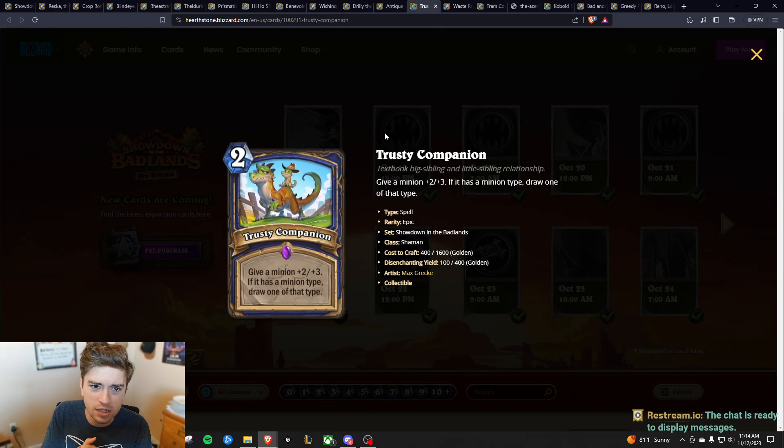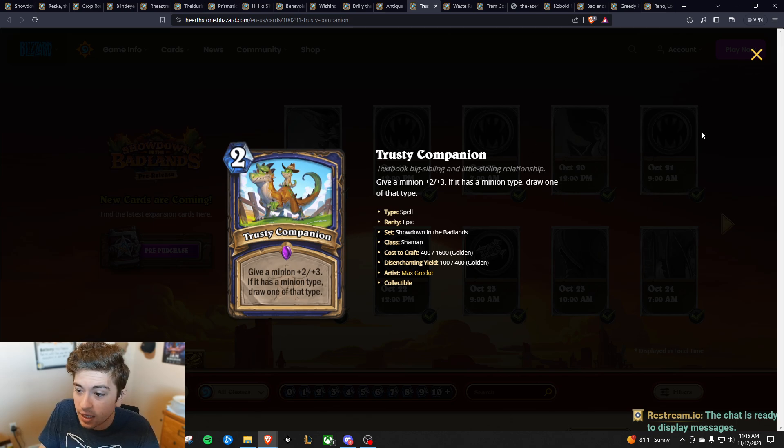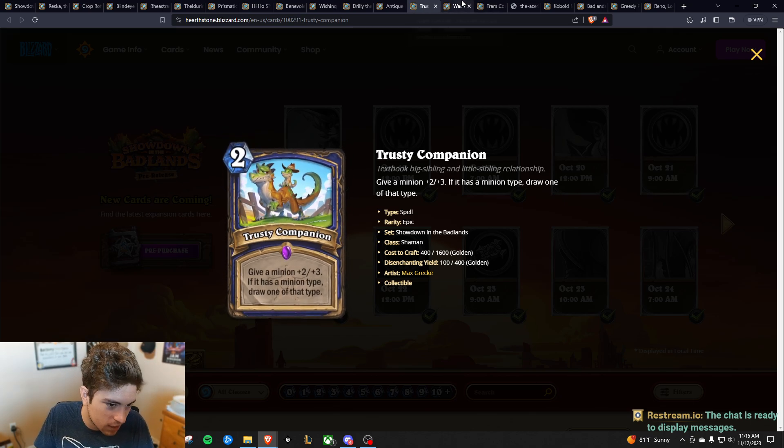Next is the Trusty Companion. I think this is overall the best Shaman card because it's card draw — immediate plus two, plus three. You want to build an Elemental Shaman deck most of the time, and I think that's pretty solid. Maybe I'm biased because I really like Elemental Shaman from the past. Worst case scenario, it's plus two, plus three with card draw. Even if you put it in a Highlander deck it's not bad, because a Highlander deck will have less consistent draw and this can fill up some spots. I think it's pretty solid.